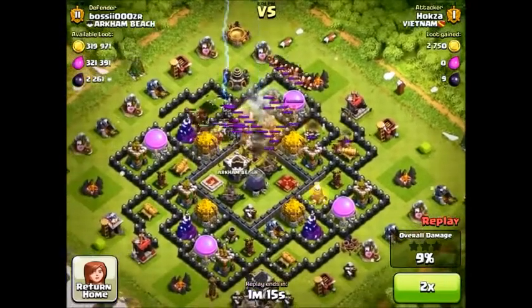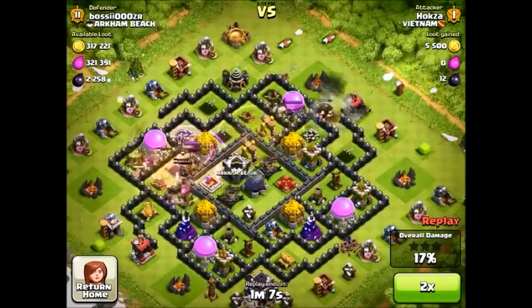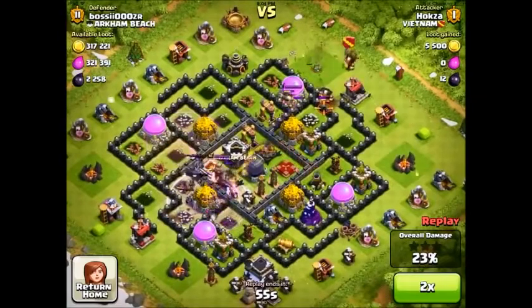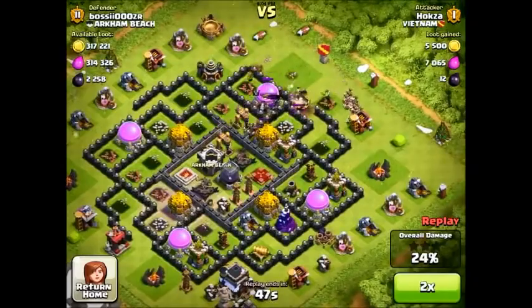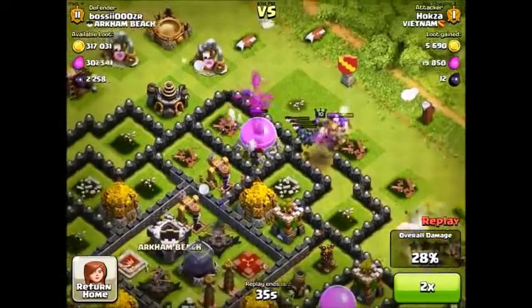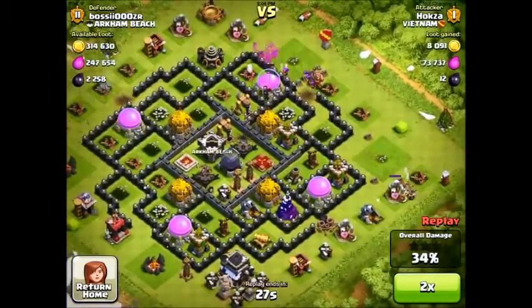Fast forwarding — my King and Queen are actually attracted to the hog riders and take them out. As you can see, those hog riders go down pretty fast. He has some troops, but both of my heroes and my Clan Castle take care of all those troops he sends in, and they take almost no resources whatsoever.